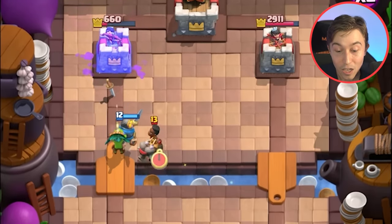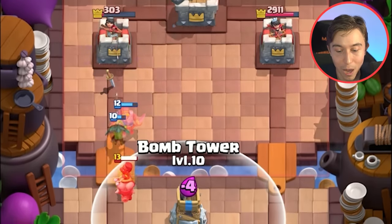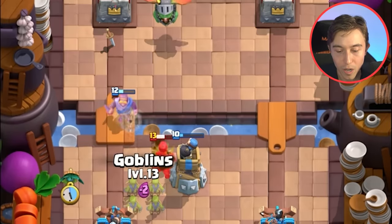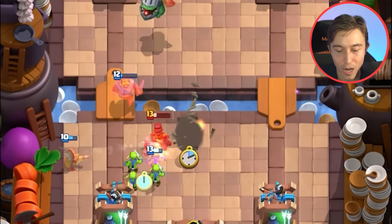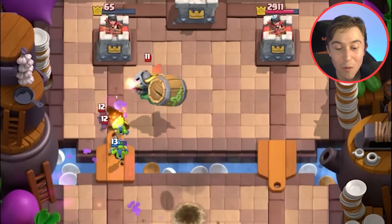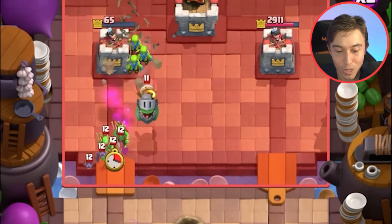We're gonna try to get this Dark Goblin to connect — it worked! We're gonna go for a really high Bomb Tower so he knows he's not able to hit everything. We're gonna go in for Goblins as well — he might Fireball and I don't want that. I really want to win this game without even a scratch on my tower. Please let it happen for the memes.